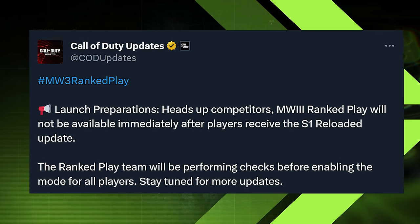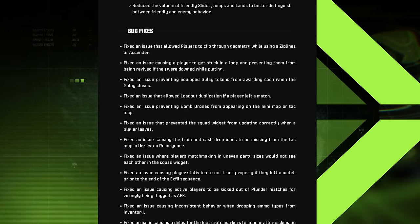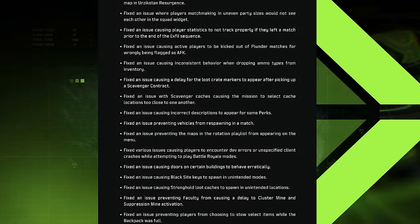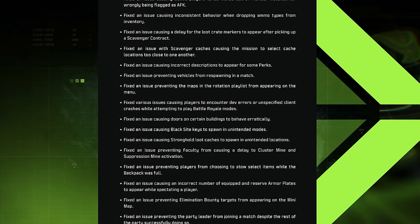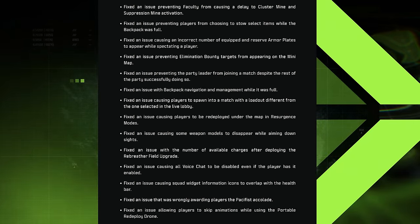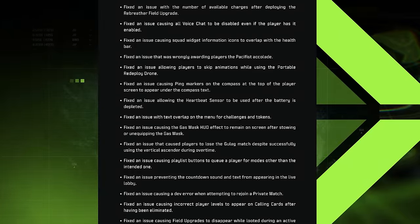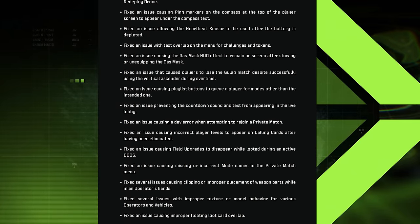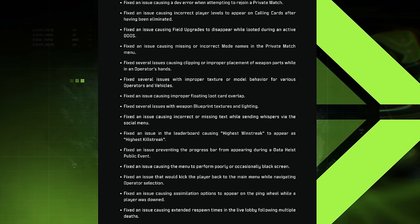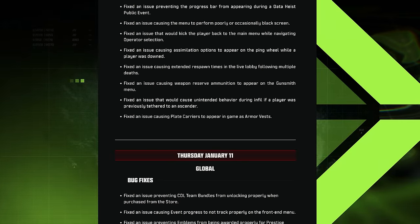Beyond that, there was an absurd number of bug fixes for both MW3 and Warzone — essentially a wall of text. Mixed in with all the new content: the new multiplayer map Rio, new modes including Headquarters, Team Gunfight, Infected, new weapons the Atak of Alvary and HRM-9, along with the new Soup Siege event in multiplayer. That's Season 1 Reloaded in a nutshell — all the big changes and functional updates on a foundational level.